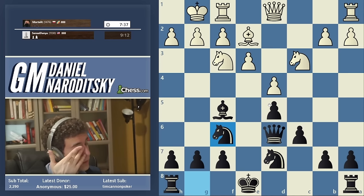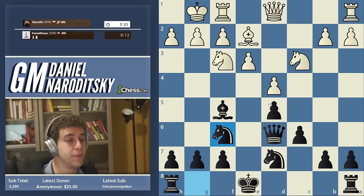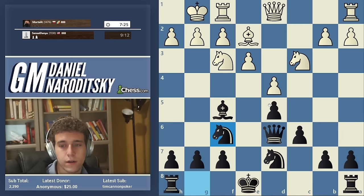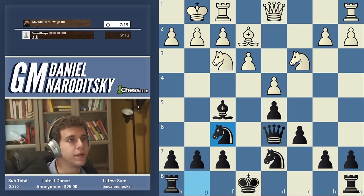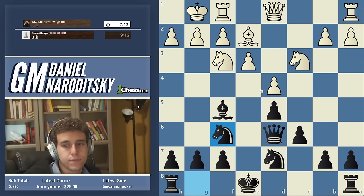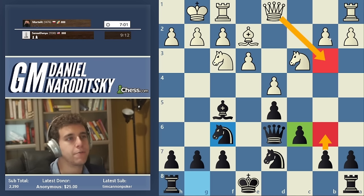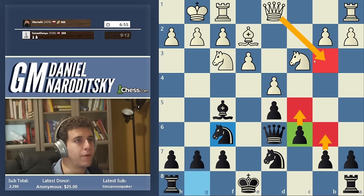After we castle, everything's going to be in its proper place. White has not done anything terribly wrong — he hasn't played this very ambitiously, but look: there are no targets, White is very solid. I don't love the move b6 in such positions because it softens up the c6 square — why create an extra target for White unless you're playing c5, which we're not doing at the moment?